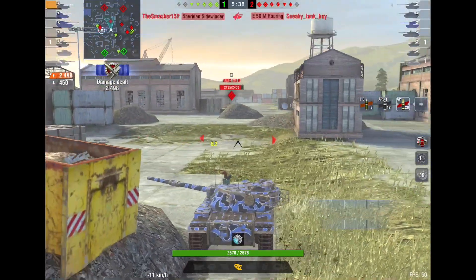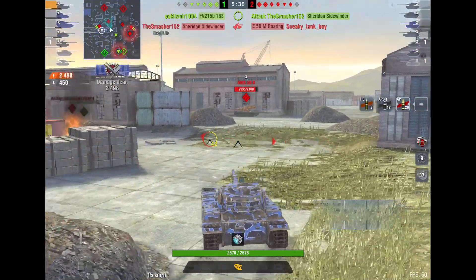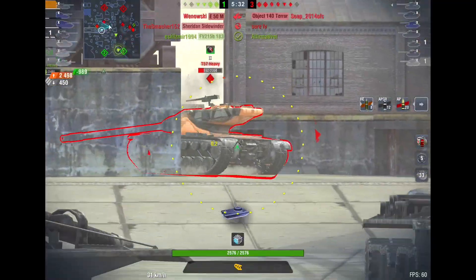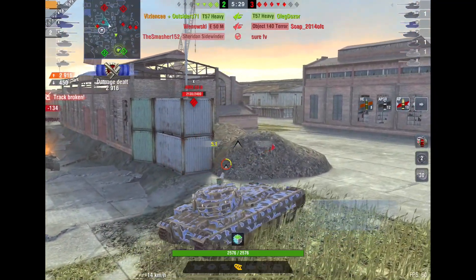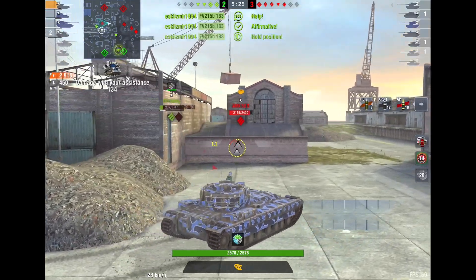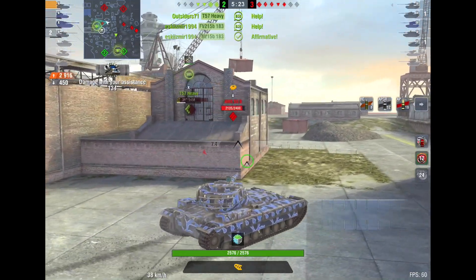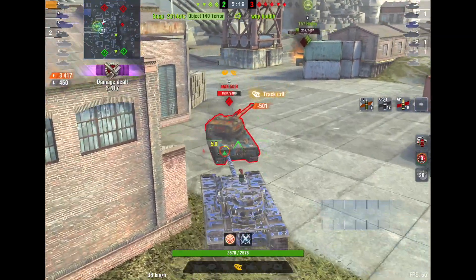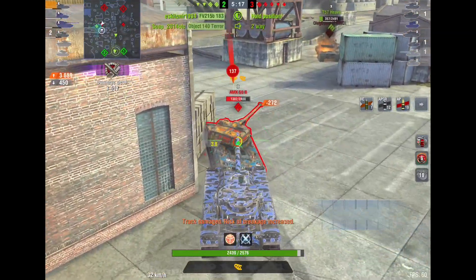Most tanks have a weak spot — for example, the lower plate on a few heavies and mediums straight in the face. Anything to the side pretty much will be able to take an HE shell from you. So even though this is technically not a real HE shell, you can treat it as such because the penetration values for HE are so high. On top of that, of course, you get some decent mobility and good consumables with it.